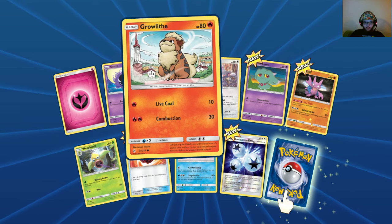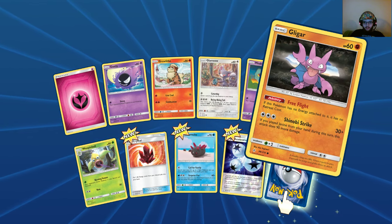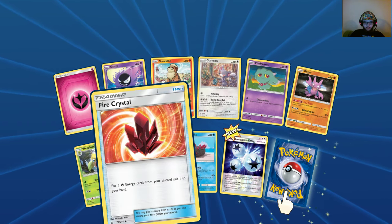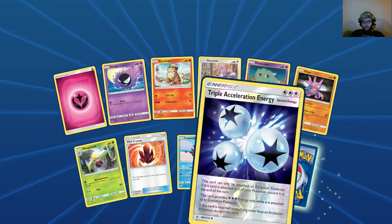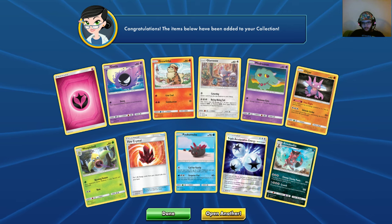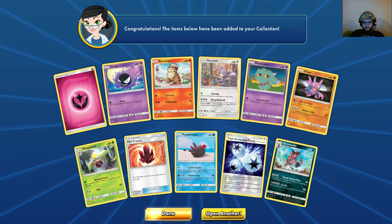Fairy Energy, Gastly, Growlithe, Glameow, Misdreavus, Gligar, Weepinbell, Fire Crystal, Pukamuku, Triple Acceleration Energy, and the rare is a non-holographic.